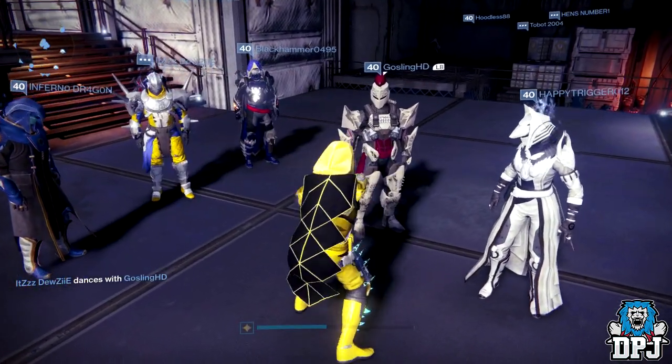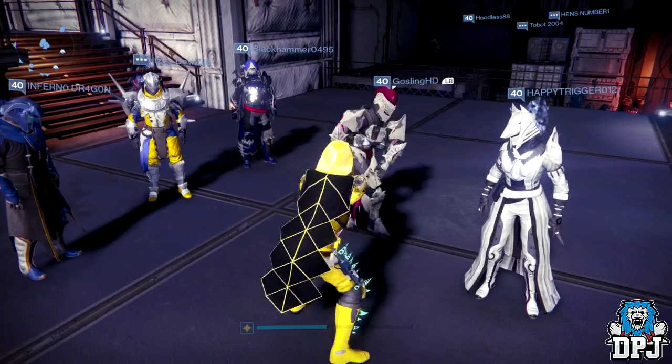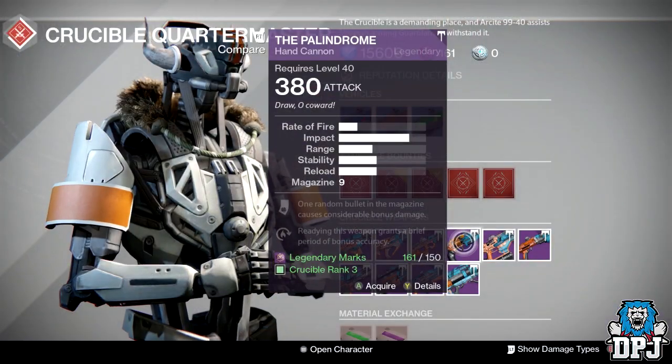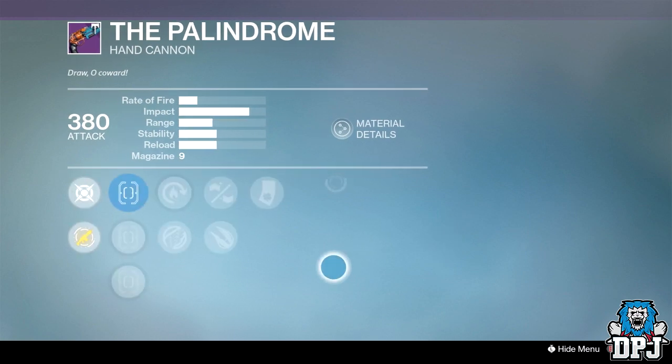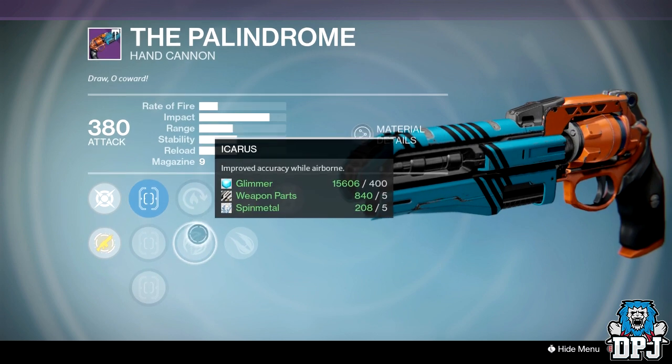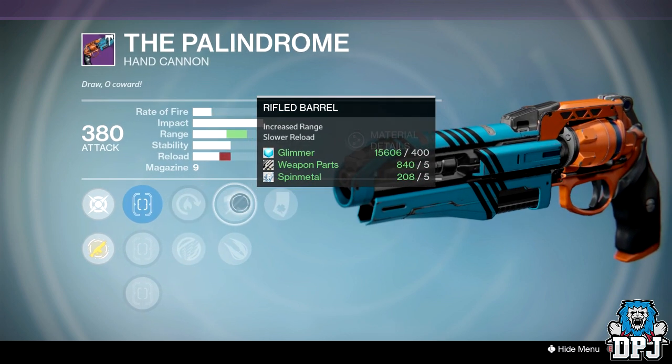The first weapon, which is absolutely incredible with a great roll — probably the second best you can get — is the Palindrome from the Crucible Quartermaster. It has Truesight, Hotswap or Icarus, Rifled Barrel or Explosive Rounds, and Lock in the Chamber.